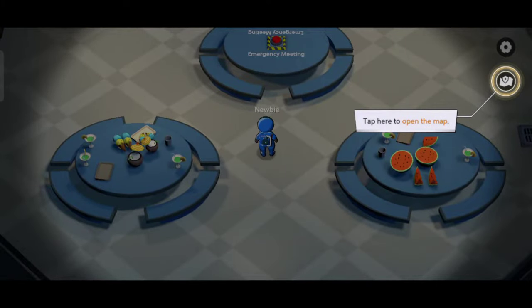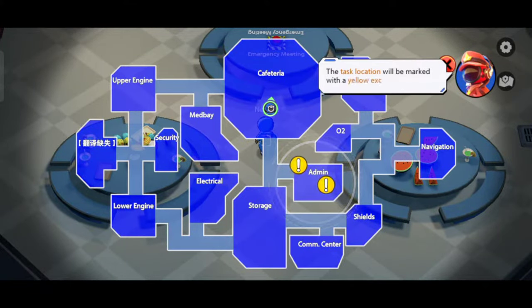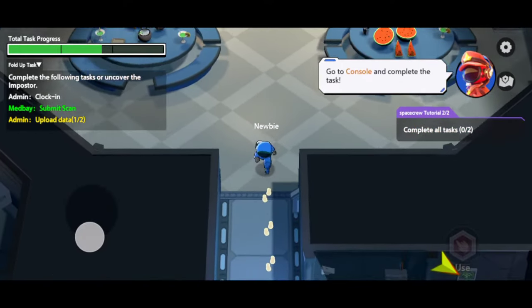Tap the button on the top right. The map shows your current location. Your task location is marked on the map with a yellow exclamation mark. Tap the button on the top. Now go to the control room to complete your task.